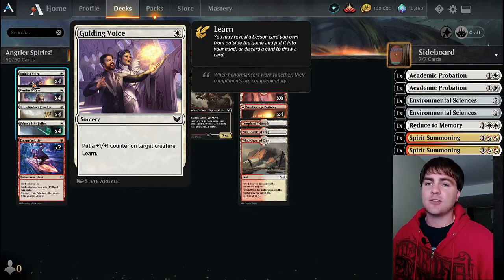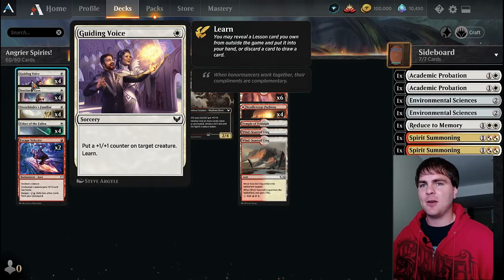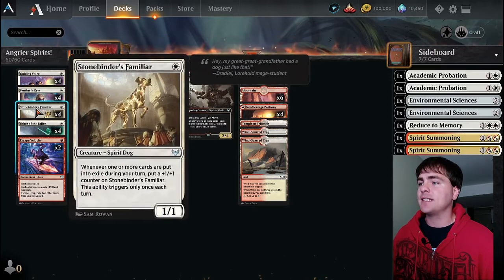Guiding Voice is just great to get that extra counter out there and also access your sideboard, which has some pretty important stuff - things to help tip the scale back in your favor if things aren't working out for you. Sentinel's Eyes is one of our ways of exiling stuff from our graveyard to pump up our Stone Binder's Familiar.